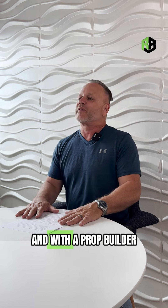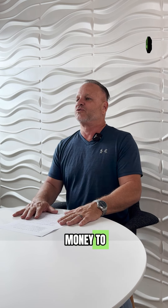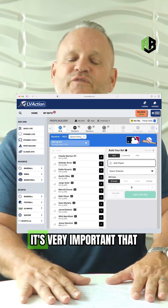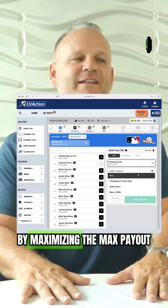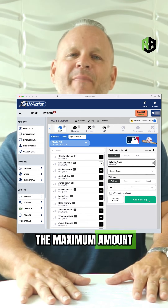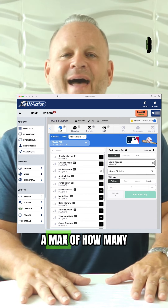With a prop builder, since you are risking very little money to win a lot of money — if they're doing like an eight-leg prop or a seven-leg prop — it's very important that you eliminate some of the risk by maximizing the max payout a player can receive, or eliminating the maximum amount they can wager on a prop, or you can limit the max of how many the odds are.